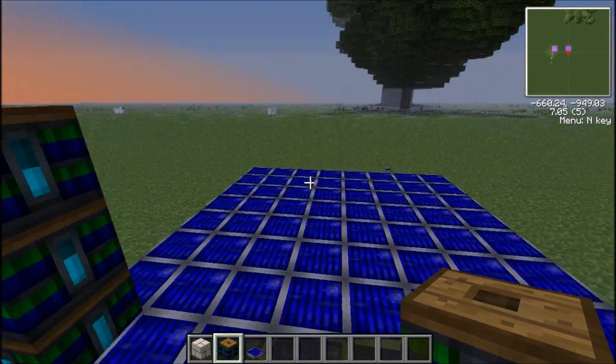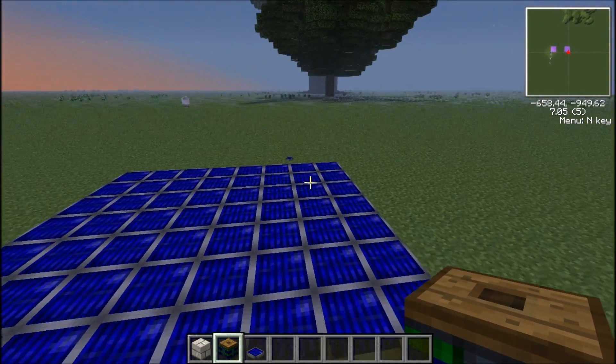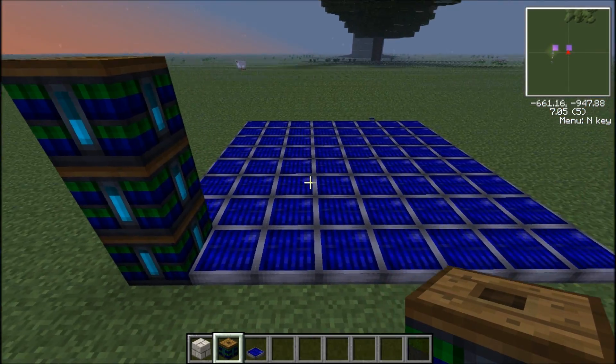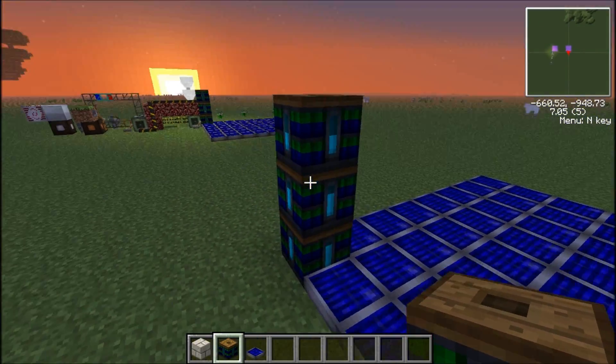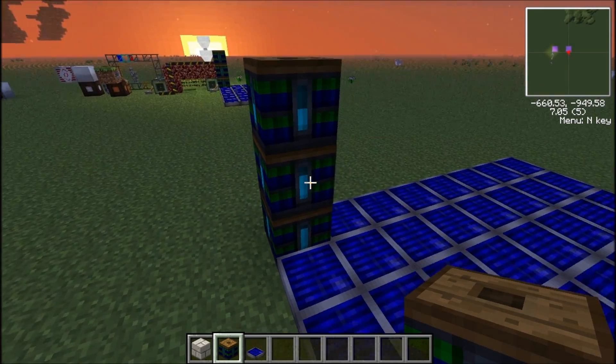First, you'll want to create a large area of solar panels. You can put as many as you like, depending on how many magma crucibles you want to be powering. I've used 63 — like an 8x8 with the corners taken up by battery boxes. I've used 3 battery boxes.